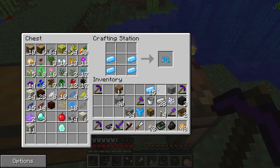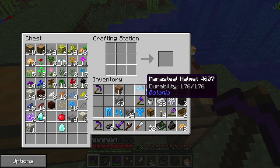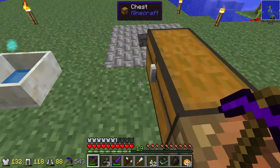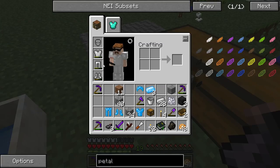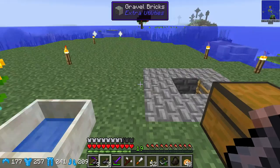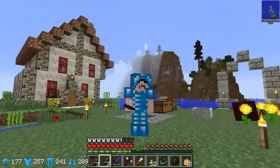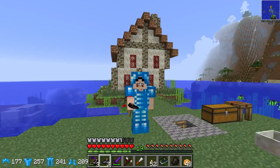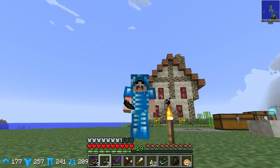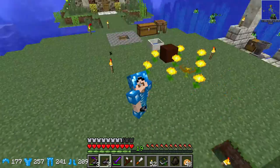The armor will pretty much not break as long as you have mana in your inventory, plus it looks really cool. Look at that — there's the chest plate. We're going to make ourselves some boots, some really cool boots, and some pantalones. The textures on these are great — they did a really good job. So now let's take off this ratty old iron armor and put on this stuff. We got to see this in third person. It looks funny with my sunglasses on — it looks like I have a blue wig.